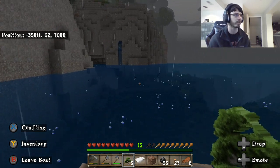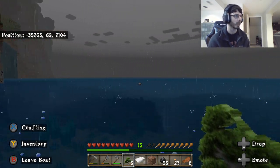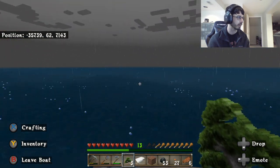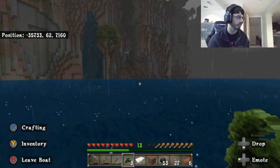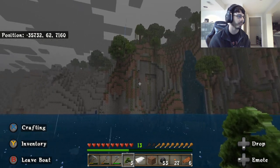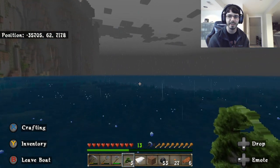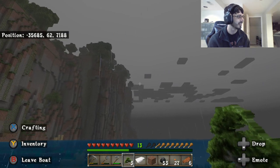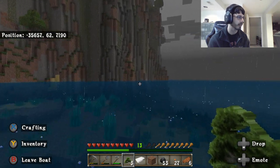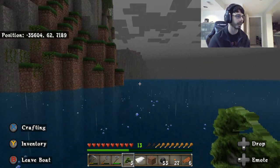Wow, this looks interesting — a nice little waterfall, cool! We're on a mission trying to find some different sapling types. We have acacia and birch right now, but let's just take a moment and appreciate this new terrain generation. This is gorgeous — look at this! Mojang and Microsoft did 1.18 well. I love the look the vines give this right now. Alright, let's stay on course — we got a good start on coal, we're not stopping.